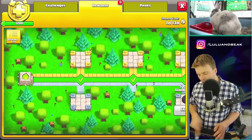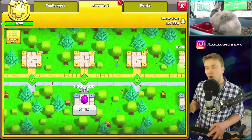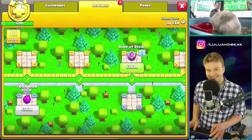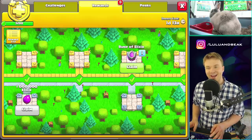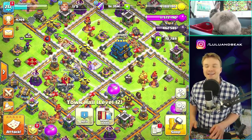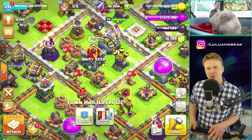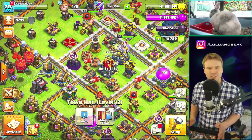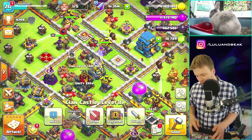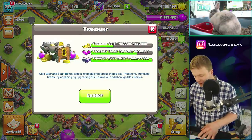Everything else is fine. With four elixir runes total, that's 48 million, and we already have 12 million — so 60 million once again. What are we going to do with it? We'll probably just do walls. Let's get the elixir completely full.